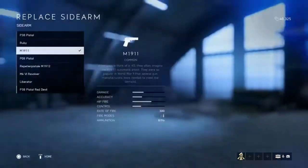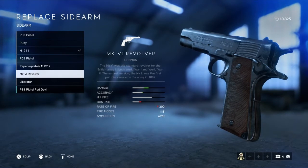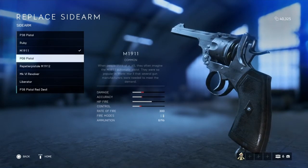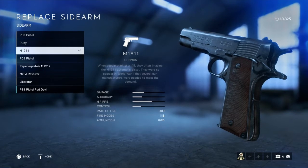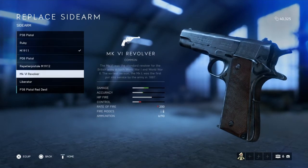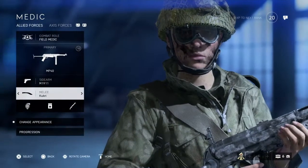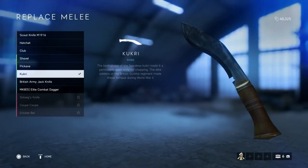For the sidearm it's up to you. I'm using the M1911 at the moment but I might switch to something like the Mark 6 Revolver for more power, because with the 1911 unless you hit every single shot you don't end up killing the enemy and they have enough time to reload their main weapon and shoot back at you. So I might try the Mark 6.